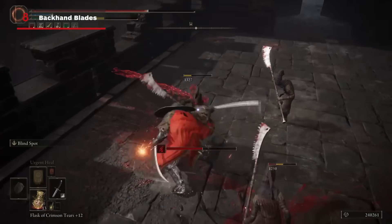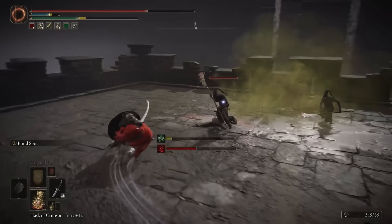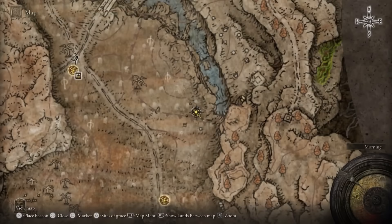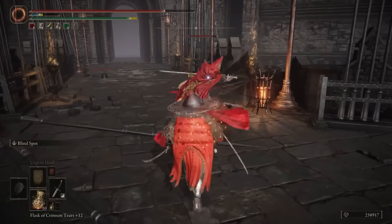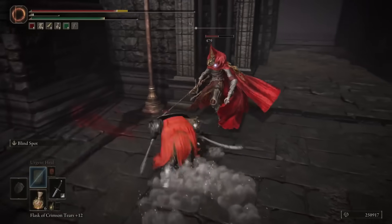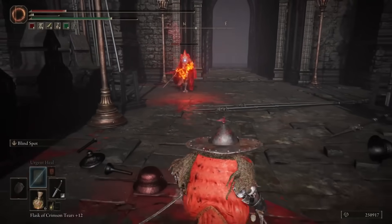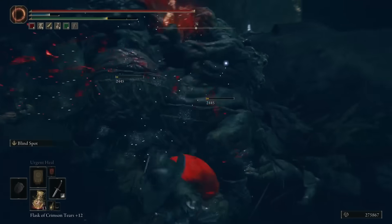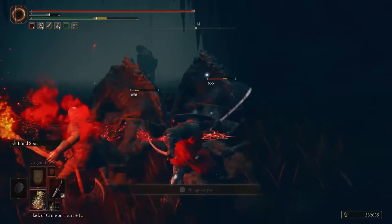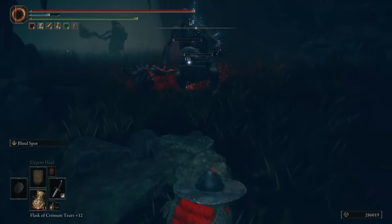Backhand Blades are another new category for Shadow of the Erdtree, and they are great for anyone trying to play the rogue archetype. They can be found extremely early on in the DLC, right in the Gravesite Plain. They're fast and hit multiple times, making them great for building up status ailments, and they have an excellent Ash of War called Blindspot that lets you dodge attacks and immediately deal a substantial counterattack while putting you in a position unlikely to get hit by a follow-up. Along with the Milady and the Great Katana, Backhand Blades are great all-around picks that can have their affinities changed to fit pretty much any build.